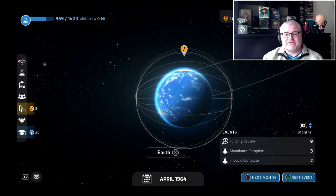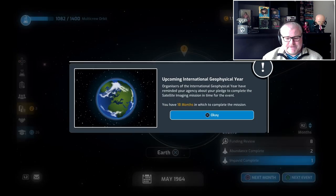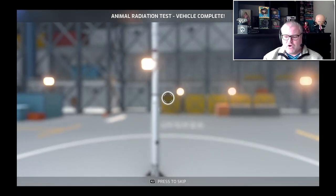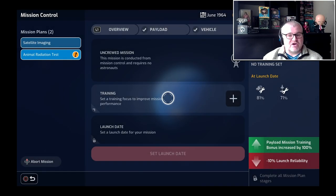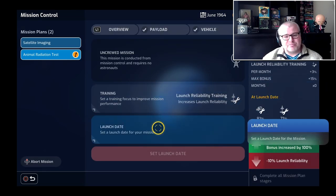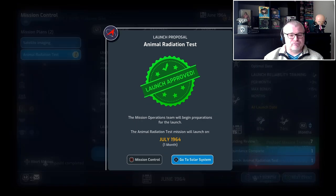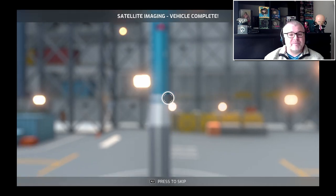On the surface it sounds pretty cool, and to be fair this game is really quite addictive. It is a simulation game, and at the beginning you are given the option of choosing your space agency. They're all real space agencies — you've got NASA, the European Space Agency, as well as some others across the world including Russia and China. And the idea is you choose your agency and then you enter the space race.